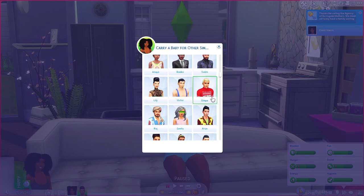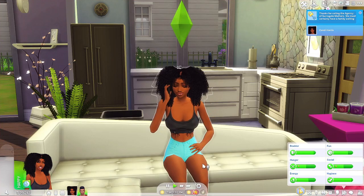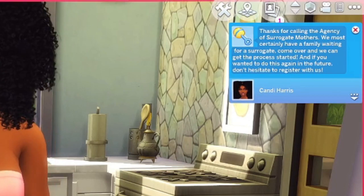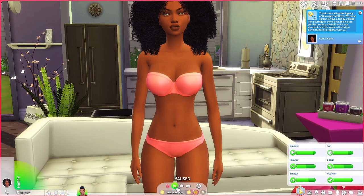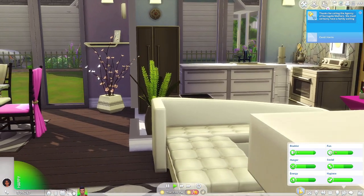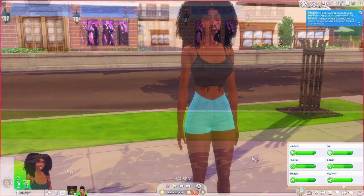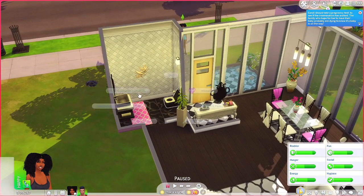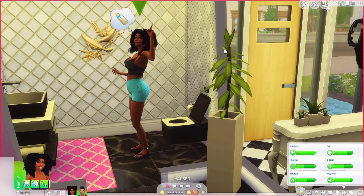We get to pick who we want to carry a baby for - this is literally all base game townies from various packs. Our sims Christina and Zachariah are on here too. We're going to go with Diego - I never see him with anybody in game and maybe he wants a child. It says thanks for calling the agency of surrogate mothers, we certainly have a family waiting for a surrogate. Come over and we can get the process started. Now she has to go get inseminated. Candy is back and it's telling us to take a pregnancy test.